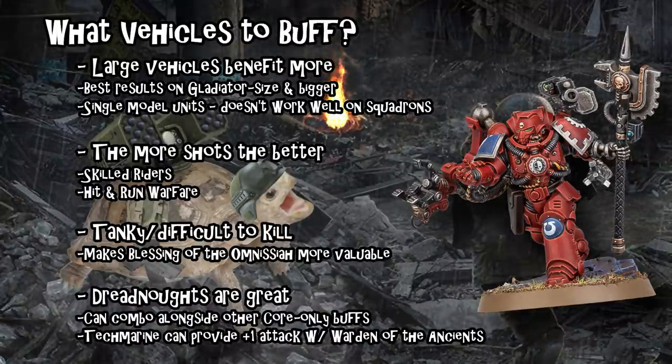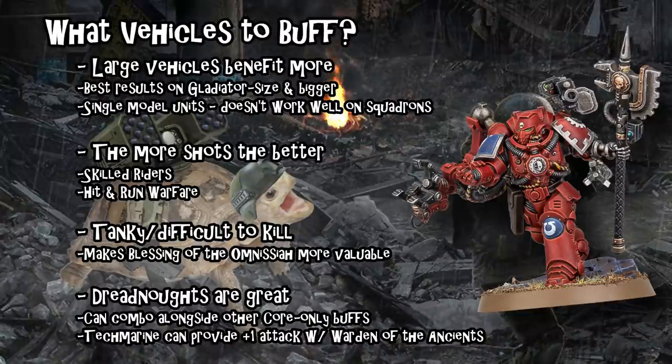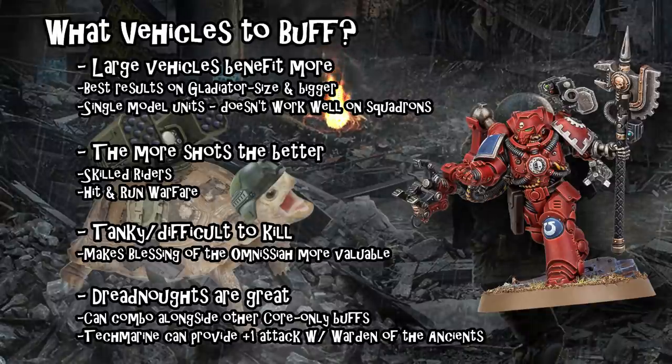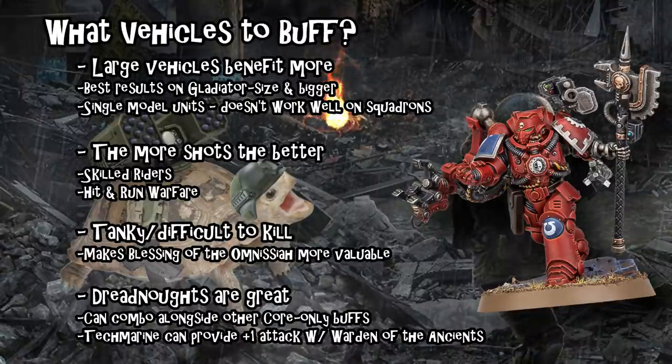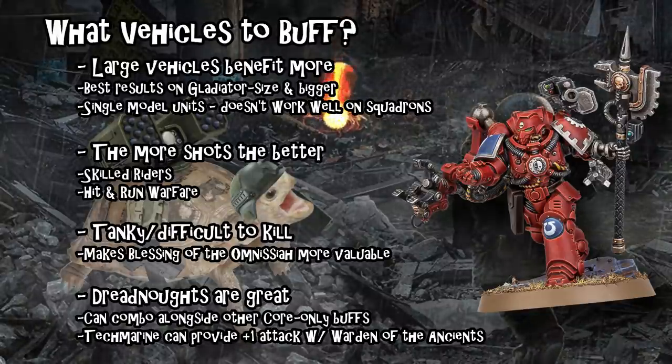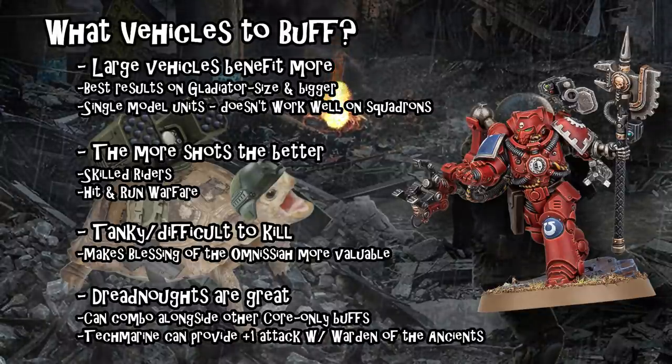I should also mention that while this ability isn't cumulative with other Tech Marines, you can have multiple Tech Marines in your army for multiple instances of the effect. For example, Tor Garadon and Ironfather Feirros are special characters for Imperial Fists and Iron Hands respectively, and both have a very similar ability called Signum Arrays, which can give plus one to hit for any chapter unit — it doesn't even have to be a vehicle or core. So you can take those alongside a Primaris Tech Marine and buff a whole swath of your army.